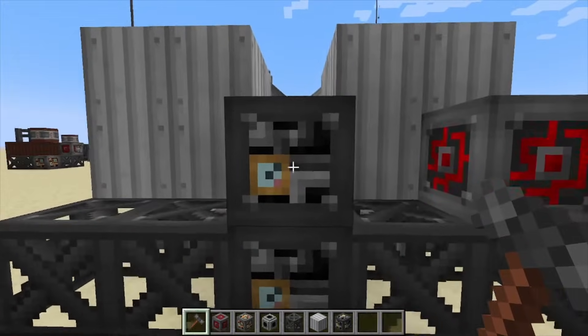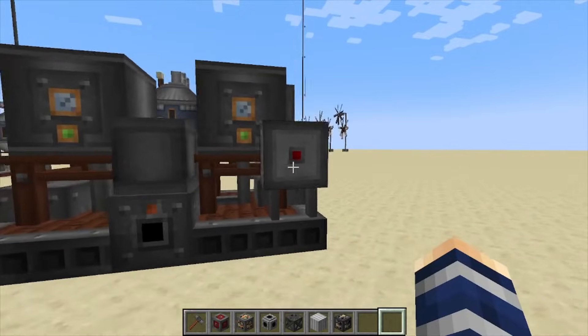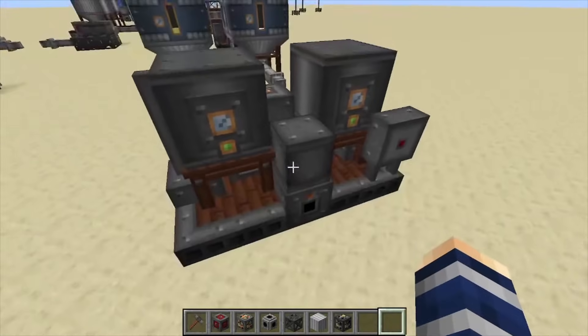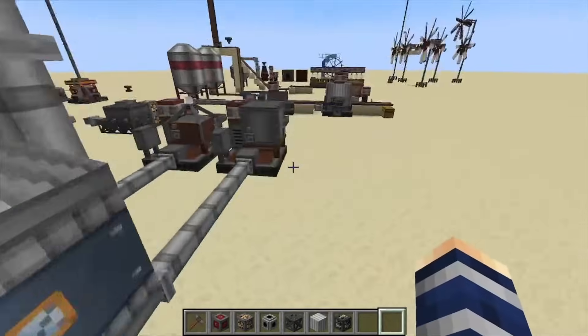Click on this heavy engineering block right here and that's going to assemble it. We can control this with redstone using a lever — we power this one right here. I have to go grab a lever — here we go.